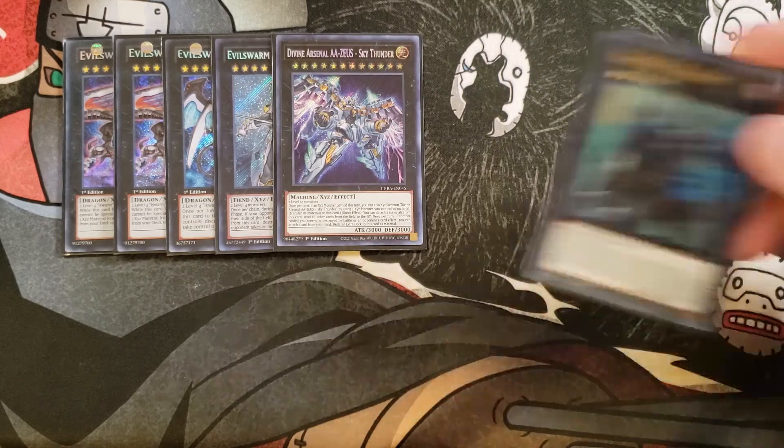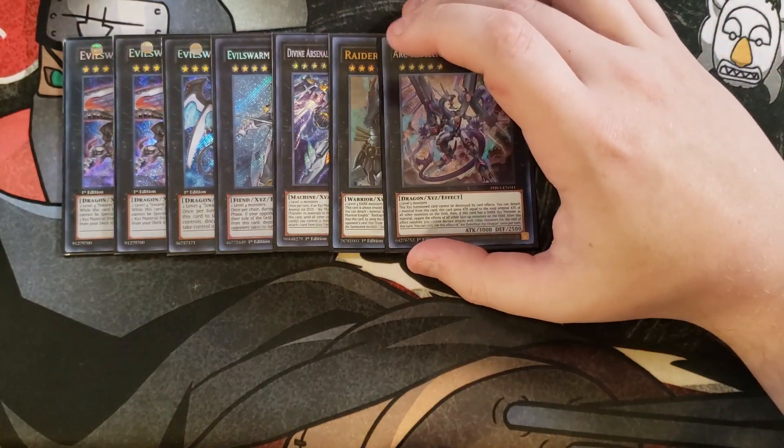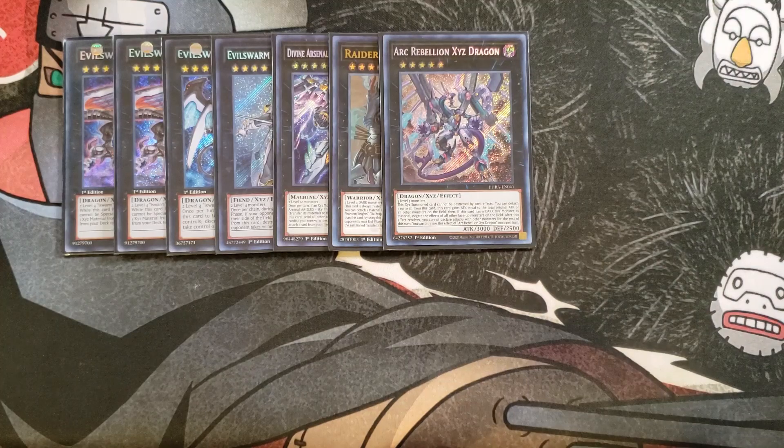We play a single copy of Raider's Knight, which helps us go into Ark Rebellion. Since everything in the deck is DARK except Ash Blossom, Raider's Knight is really easy to make. We play one copy of Ark Rebellion — you make it on top of Raider's Knight and it gets really big. If I banish Double or Nothing with Desires, I can go into this instead. It cannot be destroyed by card effects, and you can detach material to have it gain attack equal to all monsters on the field, negate all face-up card effects, then OTK your opponent.